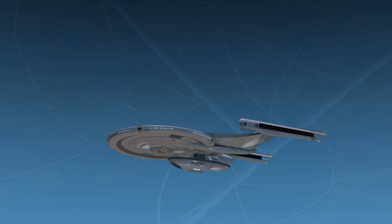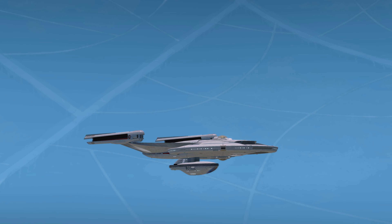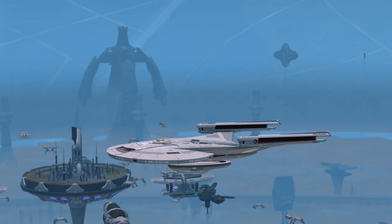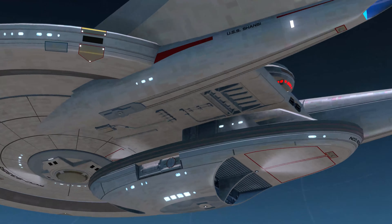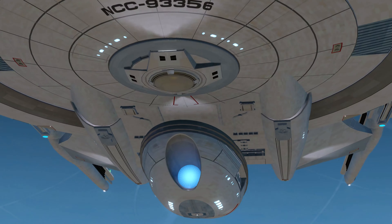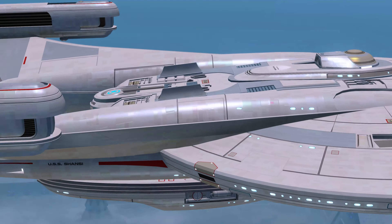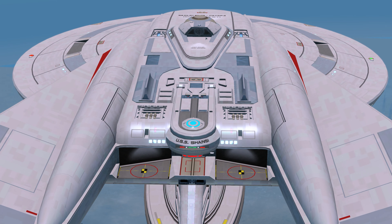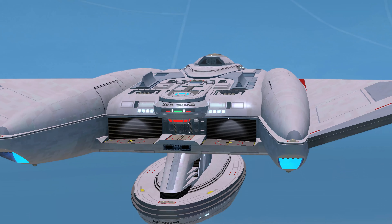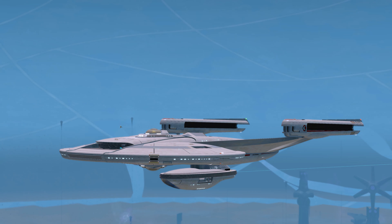I was a little turned off by the secondary hull here, but it's slowly growing on me. It definitely has that Excelsior vibe to it for sure. You can see back here we've got two shuttle bays, which is really cool. There's also a docking port at the back of the bridge. It's a really, really cool design — I wish I knew who designed it off the top of my head.